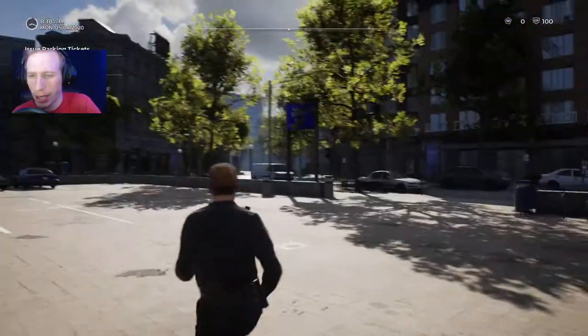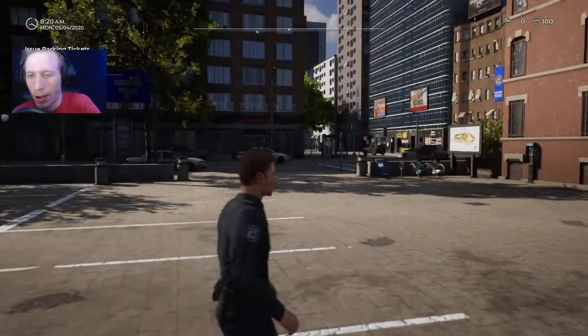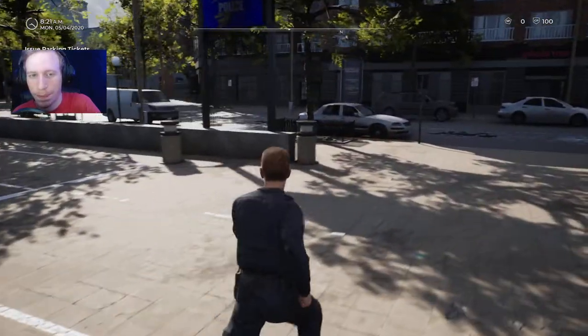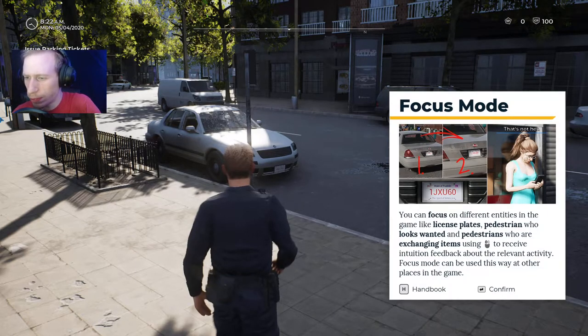Holy shit, it's fucking bright out here. Yeah, we don't have a police car, so we're going to have to go on foot and write parking tickets. Focus mode — you can focus on different entities in the game, like license plates, pedestrians who look wanted, and pedestrians who are exchanging items by using right mouse to receive feedback about the relevant activity. Focus mode can be used this way at other places in the game.